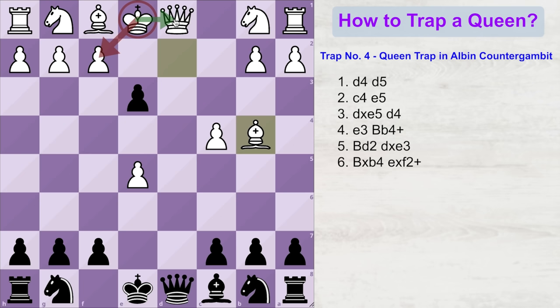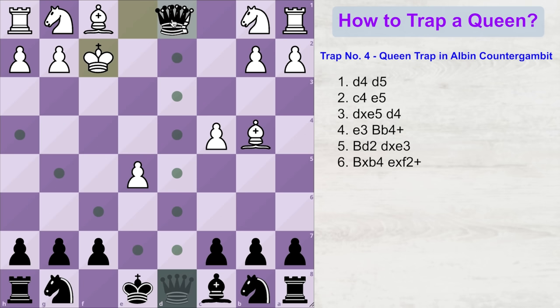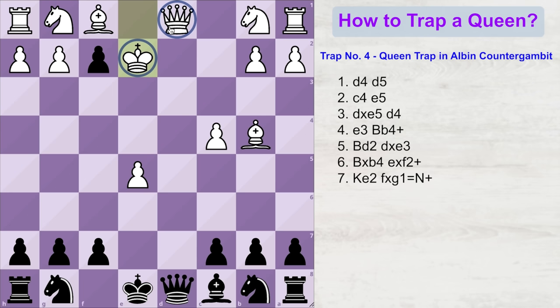Black plays e into f2 check. The king cannot take this pawn, because otherwise he will lose the queen. So the king decides to come to this square. Notice how the king and queen are now aligned on the same diagonal, which can be used by our bishop. But if our bishop comes here and gives a check to the king, this check can be easily blocked by white's knight. So first, black will have to capture this knight.